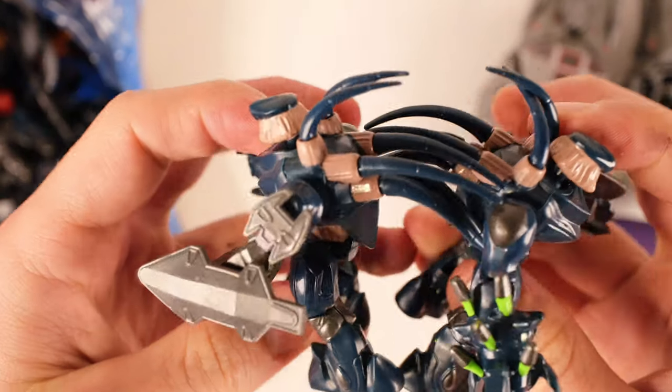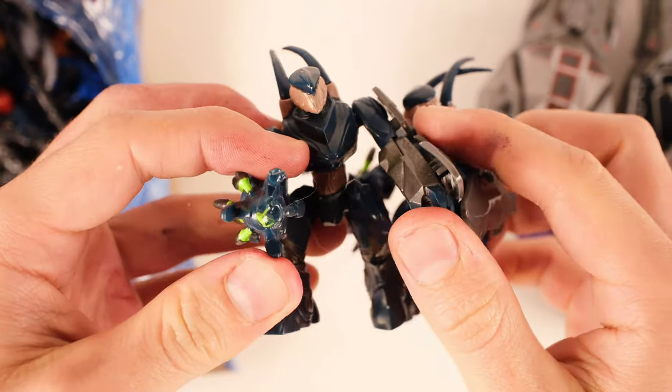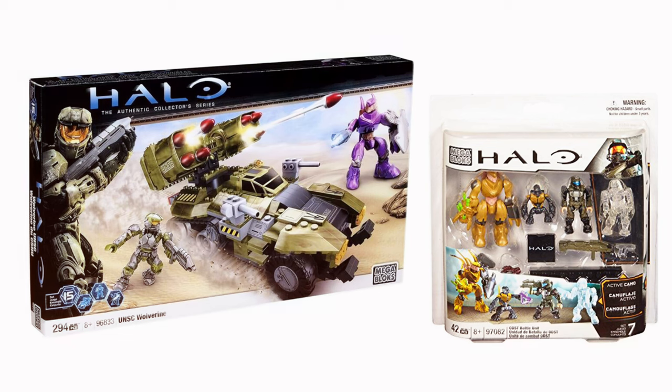There was a purple Hunter and a blue Hunter at the beginning — the blue in EVA's Last Stand, the purple in the original Wolverine. And then we had a gold one in a combat unit.